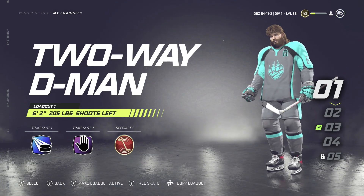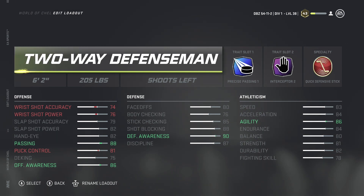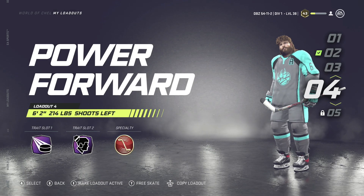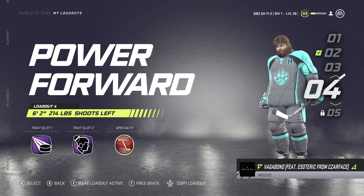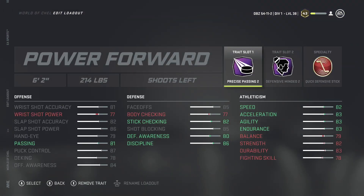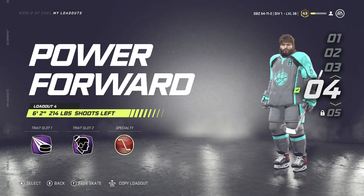For defense I use the two-way demon. I like to be a little bigger when I'm on defense, so I have Precise Passing One, Interceptor Two, and Quick Defensive Stick. The traits don't matter much — it really goes off how you play. For example, I force pass, so I have Precise Passing. I'm very defensive and I just use my quick stick because hitting in this game is kind of bad.